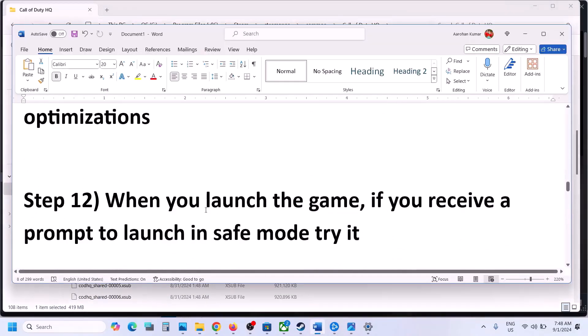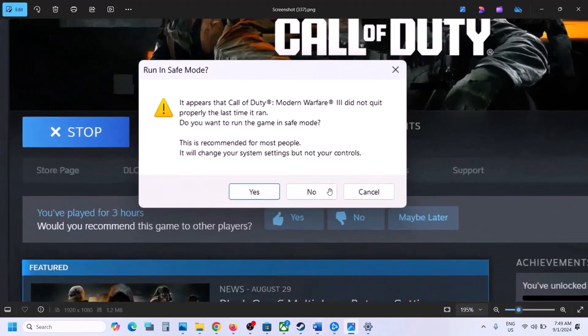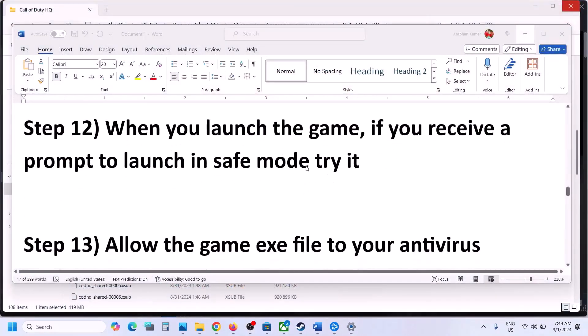The next step: when you launch the game, if you receive a prompt asking to launch in Safe Mode, try it. Click Yes and try to launch the game in Safe Mode — sometimes it works.